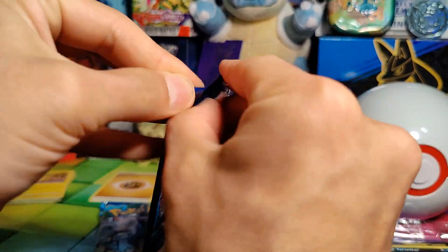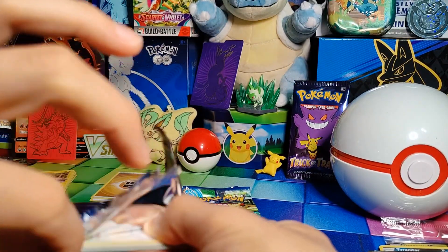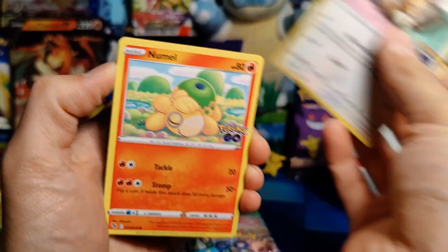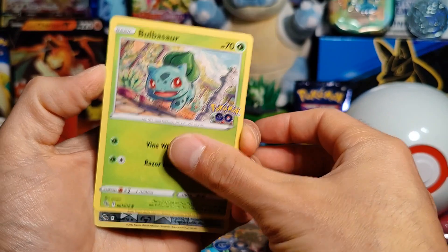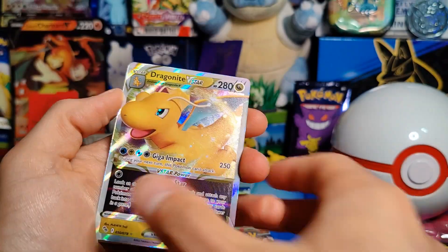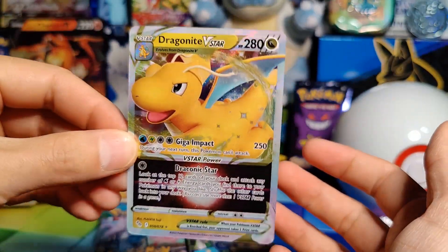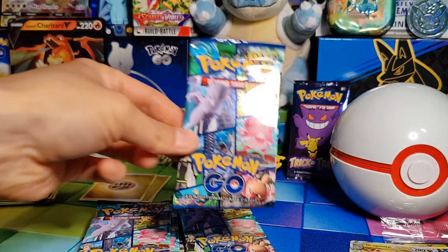Pack number three. Pulled a Full Art so far but obviously it is one we already have. Hopefully we can pull some more Full Arts and actually get one we do not have. Cards are: Eevee, Numel, Alolan Raticate, Tranquill, Bulbasaur, Reverse Holo Melmetal, and a Dragonite V-Star — the V-Star I probably have the most of from this set. Then Slowbro, Lunatone, and Ivysaur. Definitely a cool V-Star card, but I have so many of them at this point.